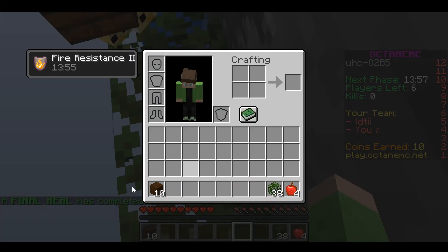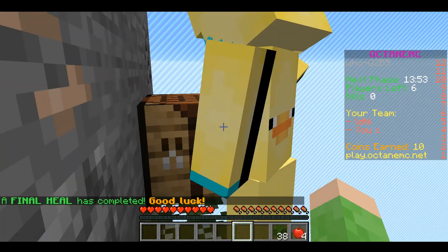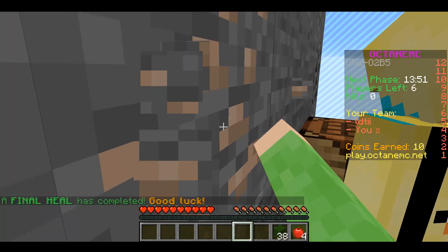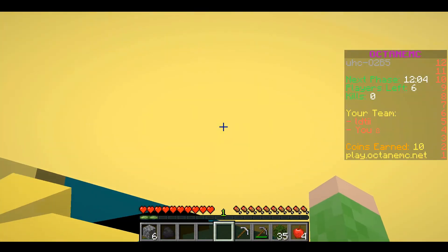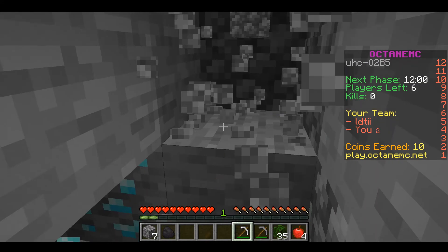LDTII made a crafting table and now we're going to be mining for stone. Then after you get a pickaxe, get an iron pickaxe, and once you have an iron pickaxe, get one diamond block and go to a crafting table.